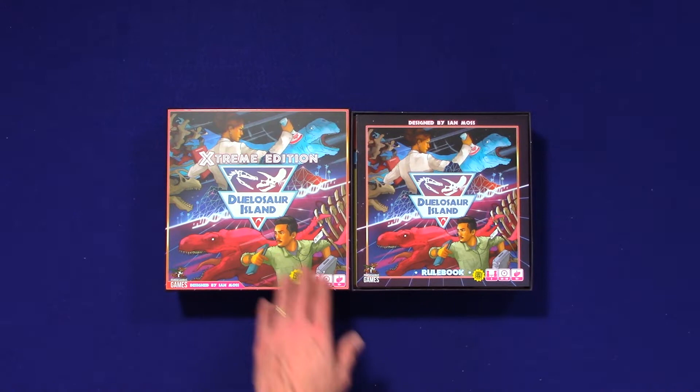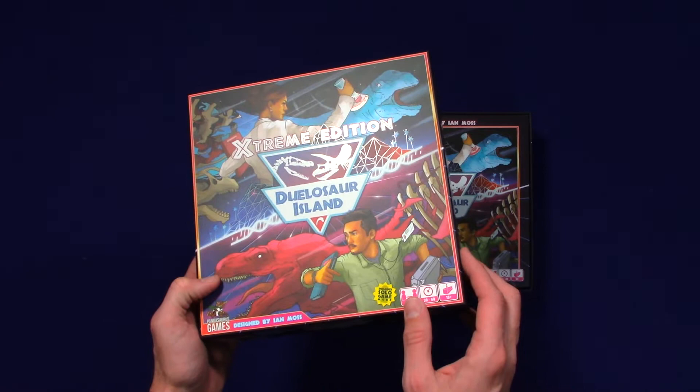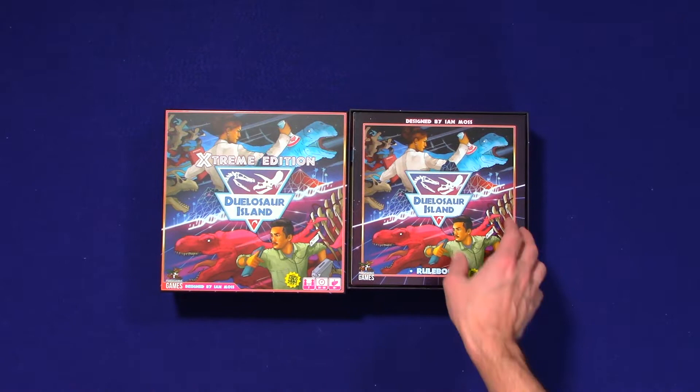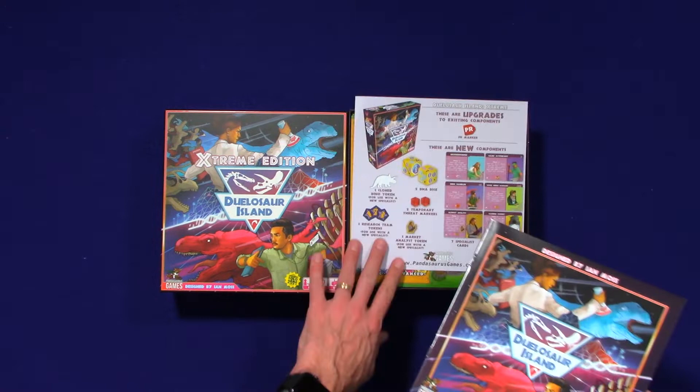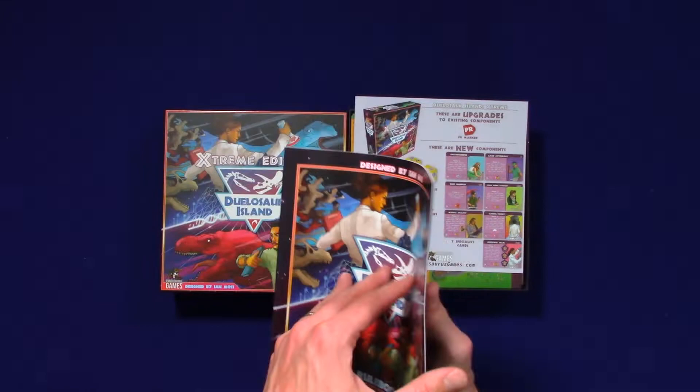There's a really cool UV coating on the box — you can kind of see it. A nice little touch. I used to not care about UV coatings in Kickstarter games, but now I'm starting to like it. Designed by Ian Moss. Doulasaur Island rulebook, Pandasaurus Games, ages ten and up.